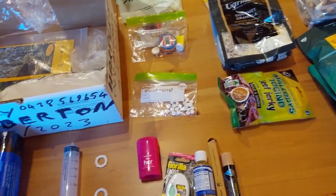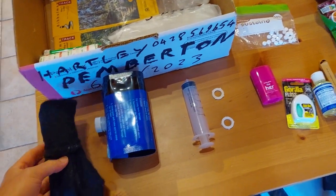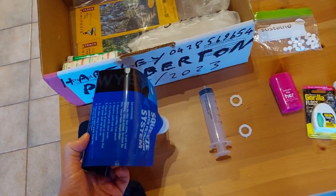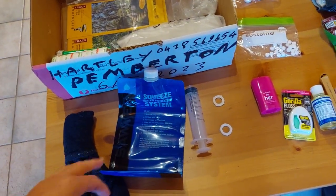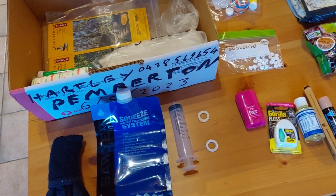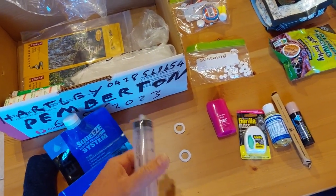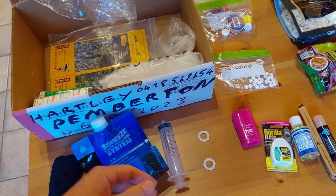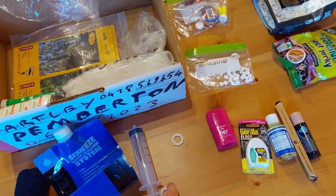Some other one-off items just for the midpoint: a spare pair of socks; a replacement water bag just in case — the bags I'm using I've had a long time so they might be wearing out; and a syringe just to clear out my filter, which is probably going to be getting clogged. I have a way of back-flushing it normally, but I've got the syringe in there too. And I've got some spare O-rings for the Sawyer filter.